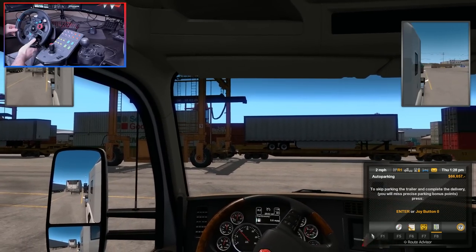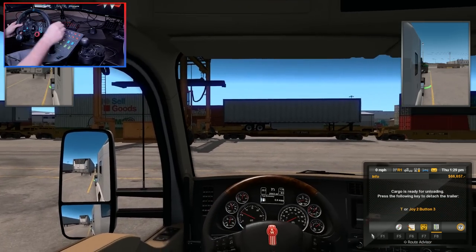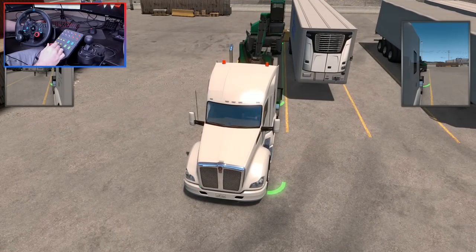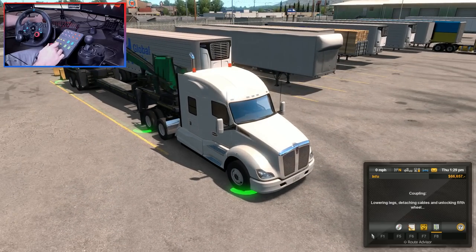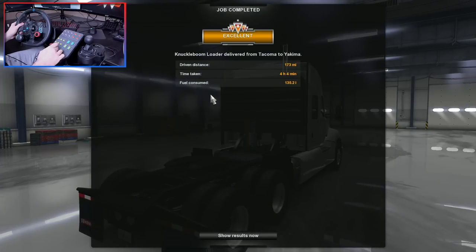Don't go too fast because we do have that yellow concrete thing behind us. And we're in - stop! We're in neutral, hand brake on. Let's see what we look like - not too bad. A little bit too close to this trailer here, but we are on our side of the line which is good. Let's get the mirrors turned off. Decoupled - and we are done.